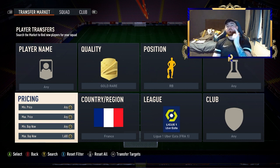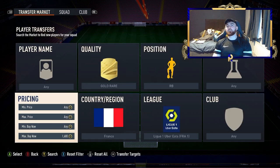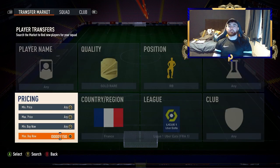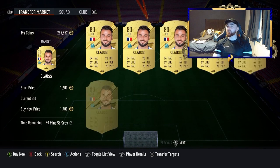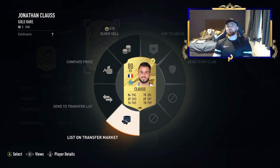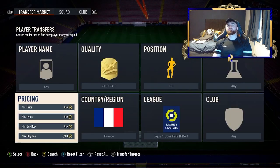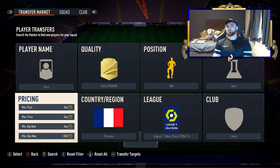We're going to start with a cheaper filter since I was asked for some cheaper ones. Go gold rare, right back, France, League One. The players you get here are Klaus and also Mukelele. Both of these can go for as low as 600 coins, giving a good profit margin. The cheapest on the market right now is about 1.7k — maybe even 1.8k for a guaranteed sell. For sniping, go to 1.5k. We've got a 1.4k straight away and we're listing that for 1.7k, which guarantees profit without being too greedy.